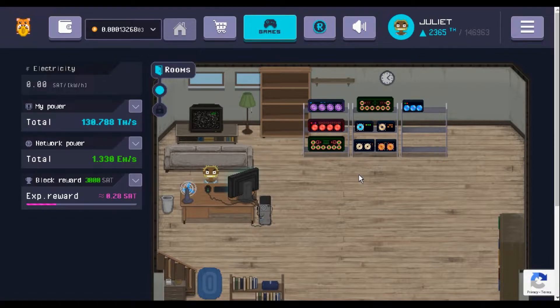The last time I was here I had 78 terahashes; now I have 130. Not all of that is from miners — some is from gameplay. Since the last video I've actually purchased two more miners: this orange one and the little blue one. I'm also on the brink of buying another one, which gives you six terahashes of power, and another that gives around 14 terahashes.